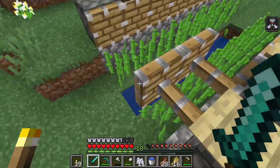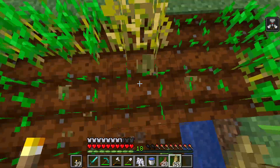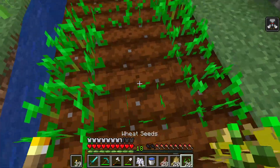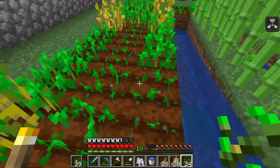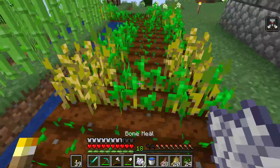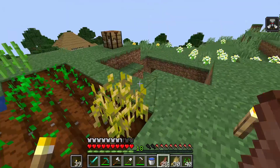I want to cut down all the sugar cane first because it's very satisfying. Some of the wheat has grown, so we have to plant the seeds back — if you don't plant the seeds back it's a very inefficient farm. Now that we have some bone meal, let's just bone meal all of these because they're all ready to grow.